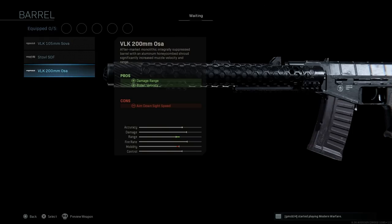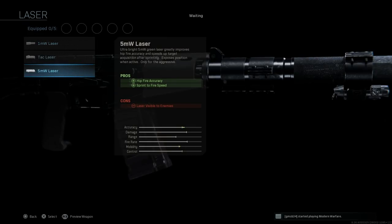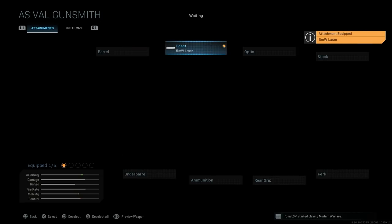We're going to leave the base barrel. For the laser, we want the 5 milliwatt laser, which assists with hip fire accuracy and sprint-to-fire speed. The laser is visible to enemies, but if you're sprinting or aiming down sights, it won't be visible. This will help primarily with hip fire, especially given this weapon's high rate of fire and large caliber.